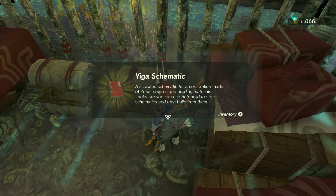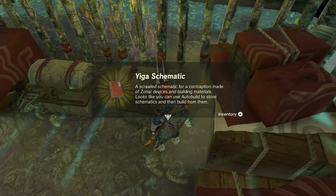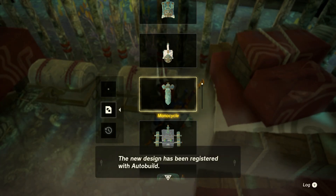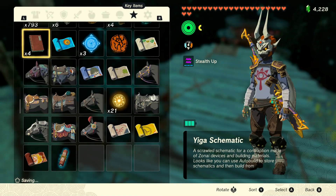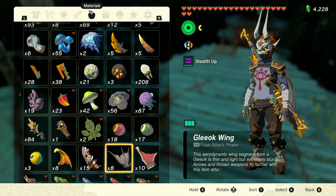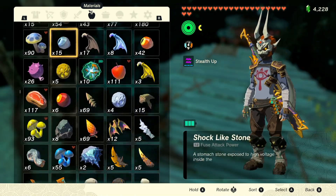We also got a new giga schematic. It's a schematic for a contraption made of Zonai devices and building materials — looks like you can use Autobuild to store the schematics and then build from them. What can we make out of it? We're able to make a motorcycle — the new design has been registered with Autobuild. How much Zonite do I have? Let me check in materials.